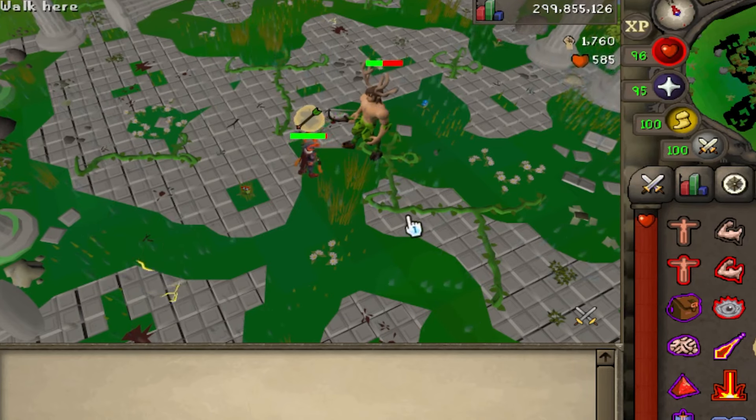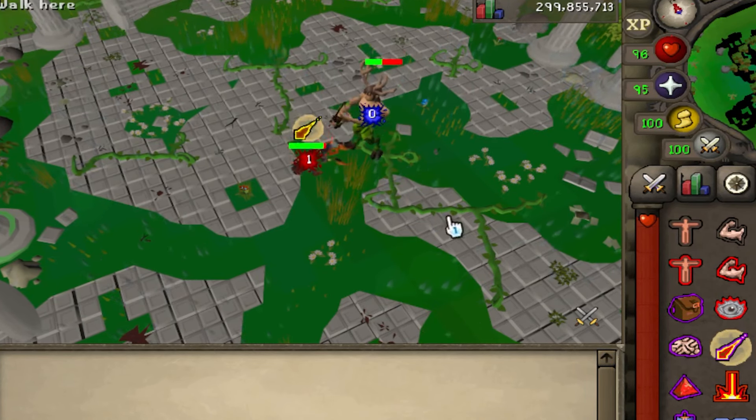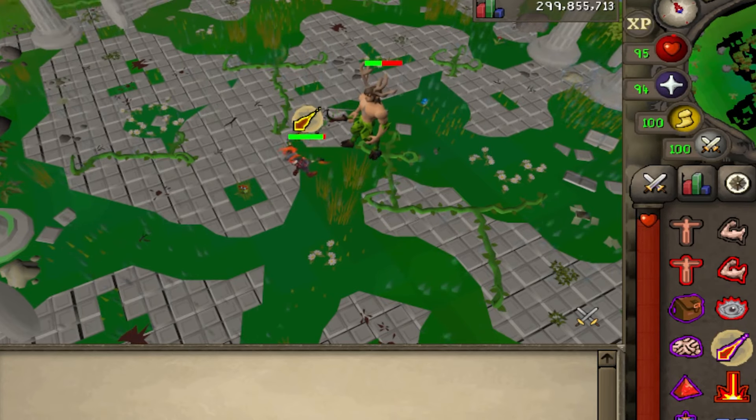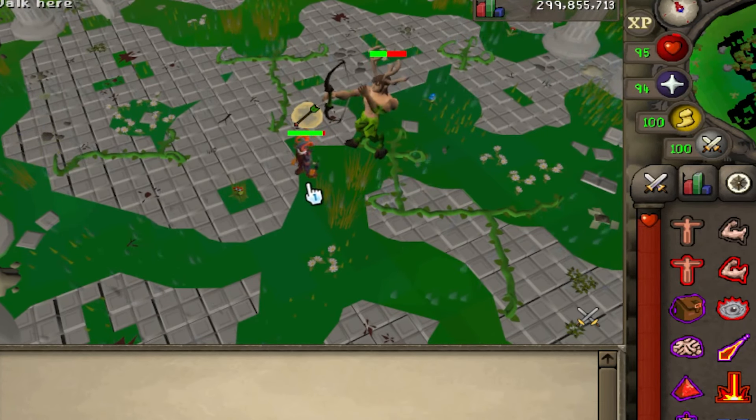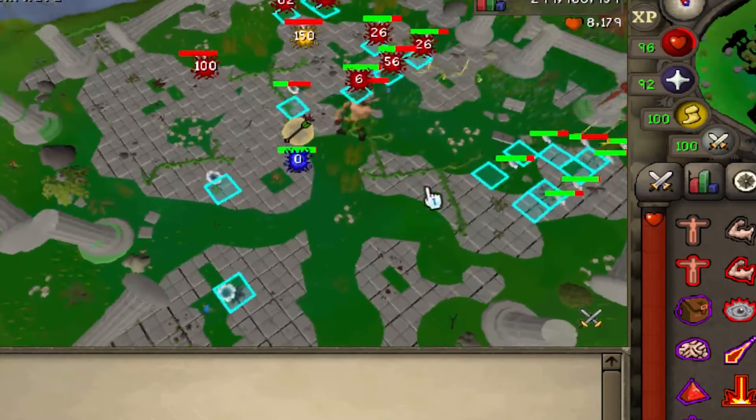The first phase of Thalos is the simplest. All he does is shoot his two regular basic attacks as well as one special. The special has him spawn flowers, and if they live for long enough, they disappear and Thalos heals based on how many flowers were left alive. You have two options: just try to DPS Thalos the whole time and maybe skip the flowers, or switch to your soul rot gear and AoE down the flowers.